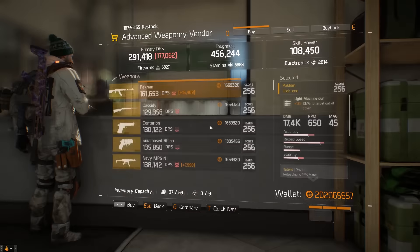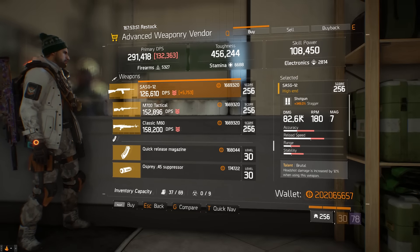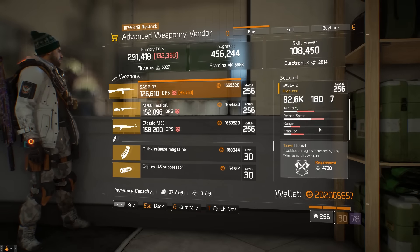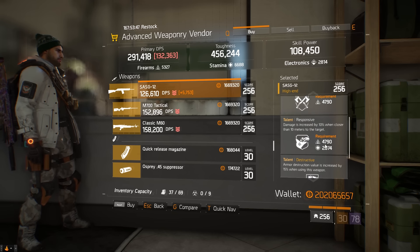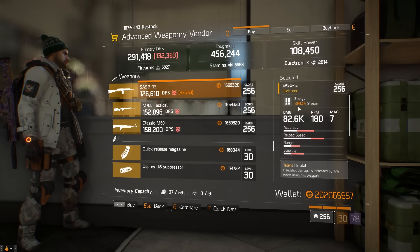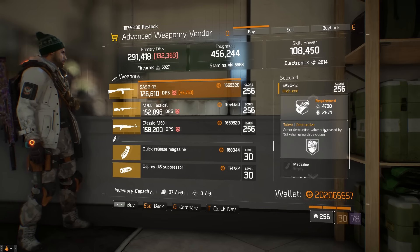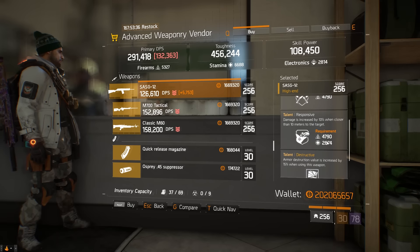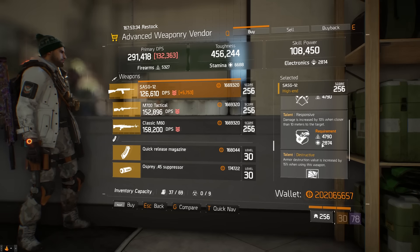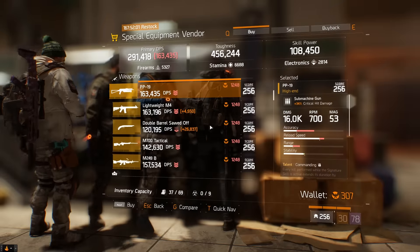Still in the base of operations at the advanced weapon vendor, we actually have a god roll SAS G12 — 349% stagger, 82.6k base damage. It's rolled with Brutal, Responsive, and Destructive. I'm not a big shotgunner so I can't speak to whether the stagger is high, but these three talents are very good together so I would definitely suggest picking this up.